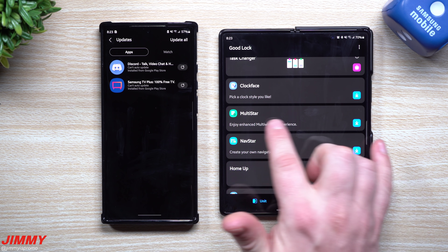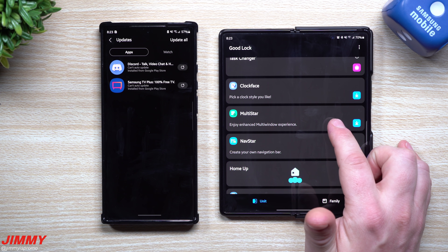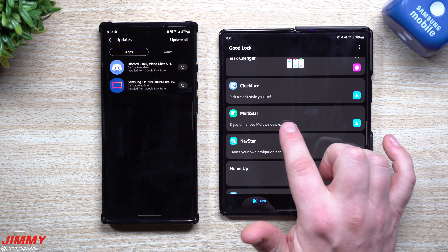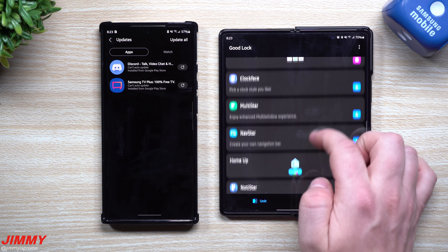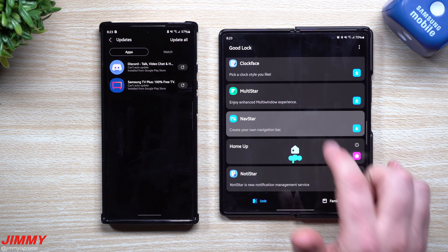Multi Star — I haven't played with this one much since split screen already works great for me, but if you need more features for multi-window or split screen, this is a good module to explore. For Nav Star, you can change the way your navigation bar is set up — different icon looks, add more icons, create custom configurations, and change colors at the bottom.